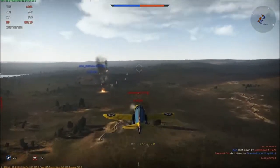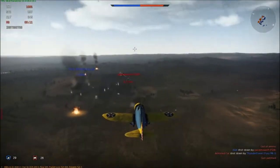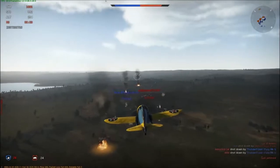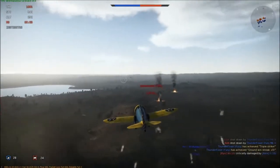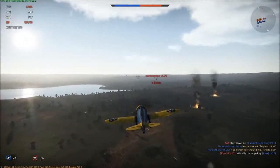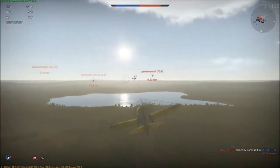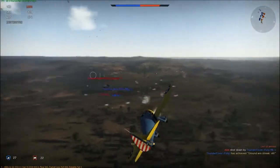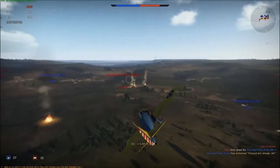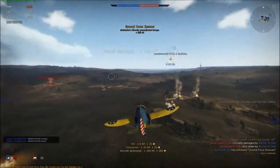There we go — and that's how much ammo I have: none. So we're going to stick on this guy's tail and see if we can't close the distance a little, because we are a bit far. Hopefully he turns across our face and gives us a nice clean shot at him. Perfect, just like that. There we go, he's gone.